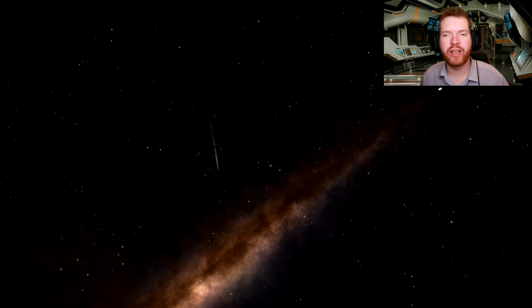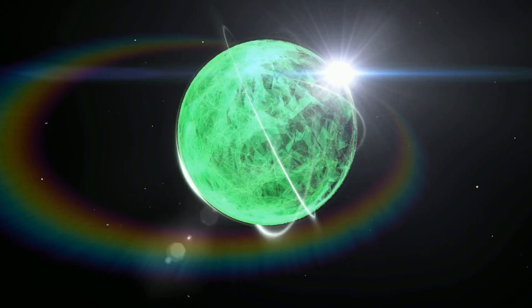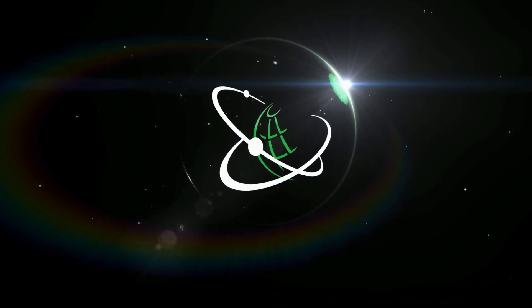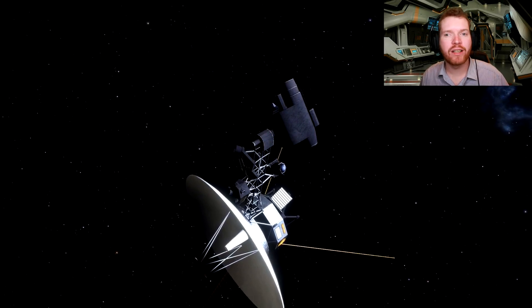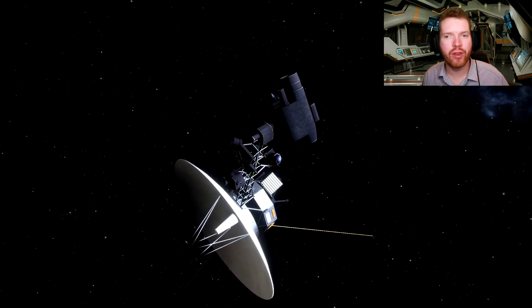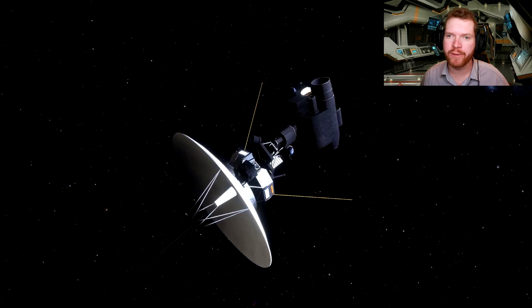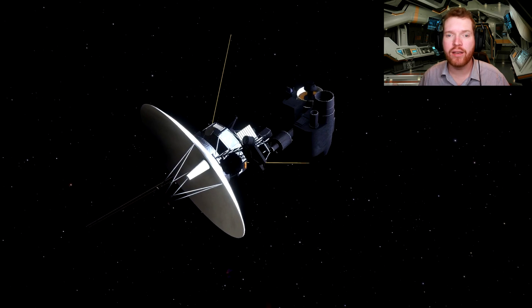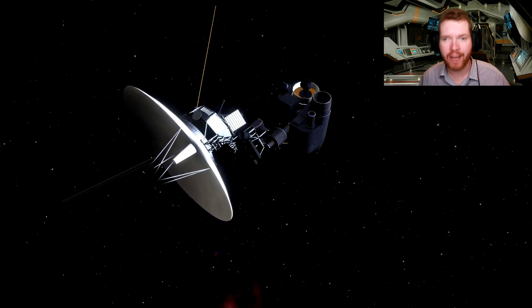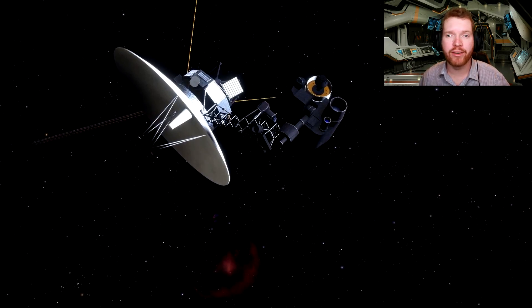Today we're going to look at some very old tech in Elite Dangerous. Hello ladies and gentlemen, welcome back to Elite Dangerous with Down to Earth Astronomy and to another Worth a Visit video. Today's video is going to be a little bit different — I'm going to show you how you can locate Voyager 1. Yes, that Voyager 1, the one launched back in the 70s which has been leaving the solar system ever since.